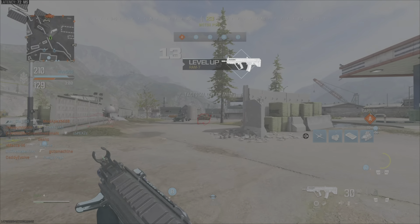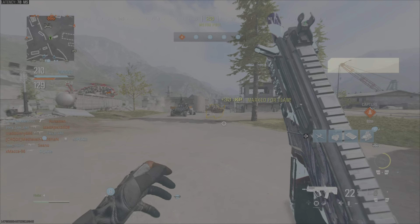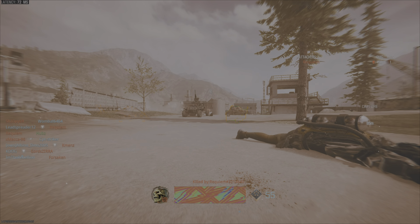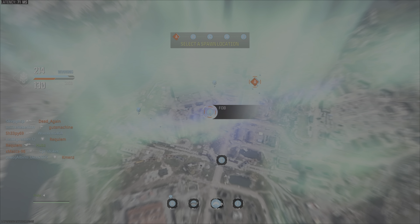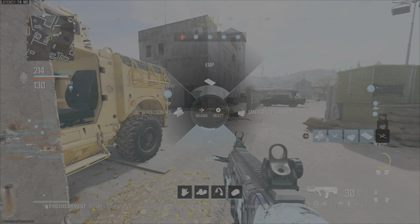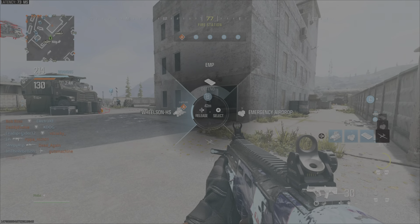From here, you want to call in all of your killstreaks besides the EMP — so call in your UAV, your emergency airdrops, get the killstreaks from that, use them, while you wait for the EMP to run out. Then you want to die again, make sure you kill yourself without calling the EMP in, then call the EMP in again and you'll have your killstreaks back. You can just keep on rinsing and repeating this.